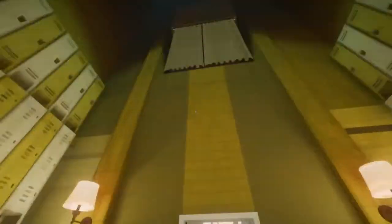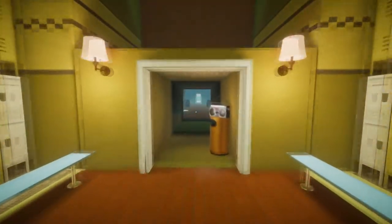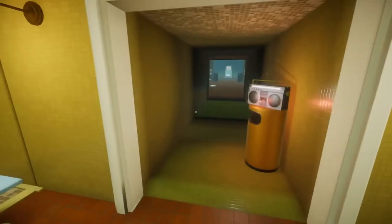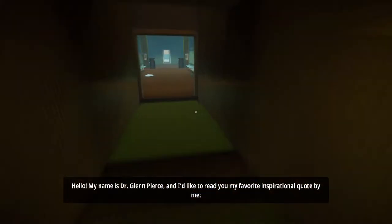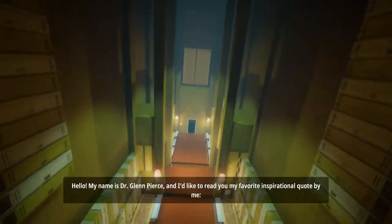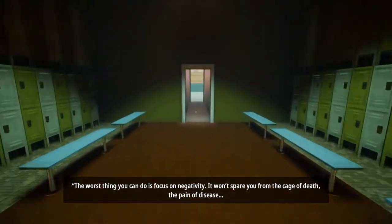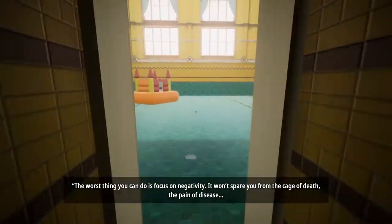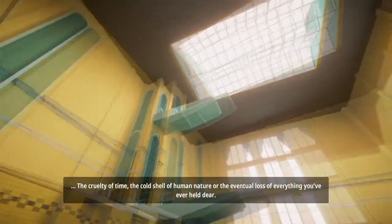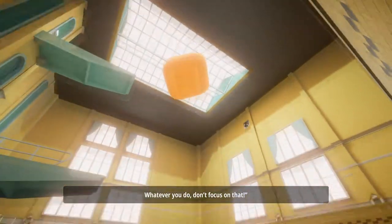Now this is a cool room - it's really unusual. If we walk down here we can then look up and it's a completely different locker room - it completely throws you off. It's a very unusual room. [Radio]: Hello, my name is Dr. Glenn Pierce. And I'd like to read you my favourite inspirational quote by me: 'The worst thing you can do is focus on negativity. It won't spare you from the cage of death, the pain of disease, the cruelty of time, the cold shell of human nature, or the eventual loss of everything you've ever held dear. Whatever you do - don't focus on that.'